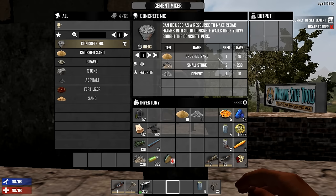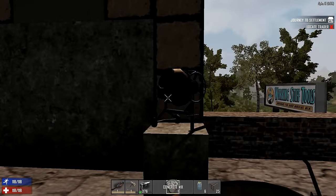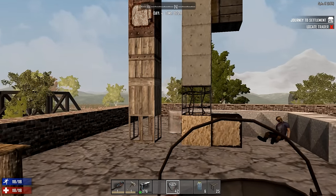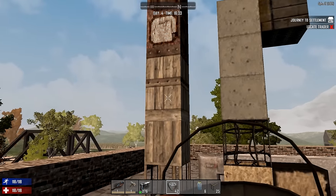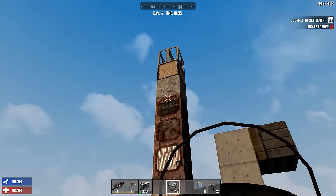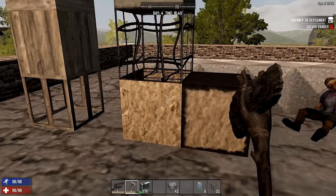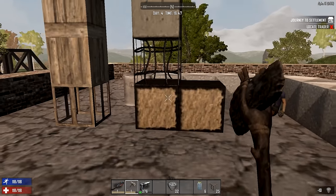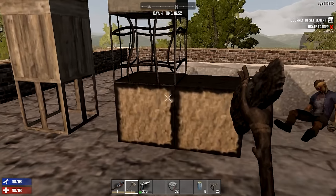Once you have your cement mixer and all the necessary stuff — crushed sand, some small stones, and the cement — you can make concrete mix. It doesn't take a whole lot of time. Now that you have a large quantity of concrete mix, you need at least 10 to upgrade the first level of the block. You can start with a wood frame, use basic wood to upgrade for the next two blocks, then scrap iron for the next two or three blocks, and then with 10 buckets of concrete mix you can upgrade the next level. Or if you have rebar, you can upgrade to a reinforced concrete block, which has the rebar inside and much higher durability.